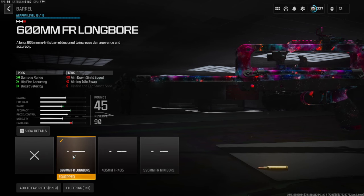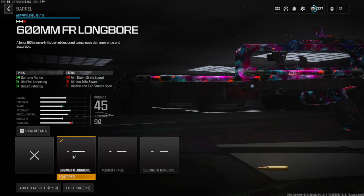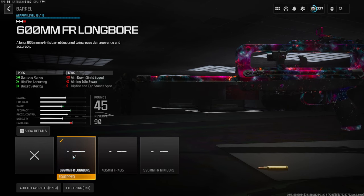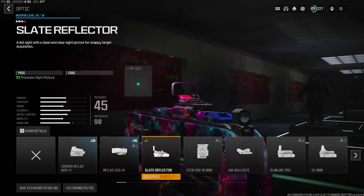Over on the barrel we're going to be going with the 600 millimeter FR Long Bore barrel for damage range, hit fire accuracy, and bullet velocity. You lose a lot of aim down sight speed, aiming out of sway, and hip fire intact stance spread.